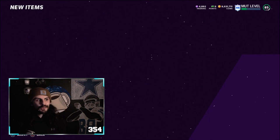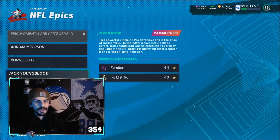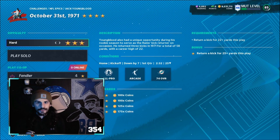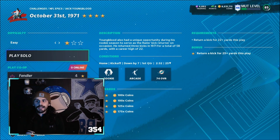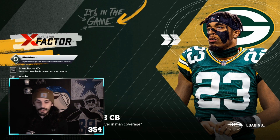That's the first one. Now the last one is gonna be super easy — you really don't even need to touch your controller. It's gonna be under the Jack Youngblood challenge and it's gonna be under October 31st. You can do it on one star, you can do it on three stars — it honestly doesn't matter. I'll leave it on one star. All you gotta do is return a kick — actually, put it on three stars — you're gonna return a kick for 25 yards plus. It's very easy.